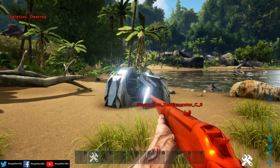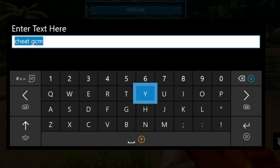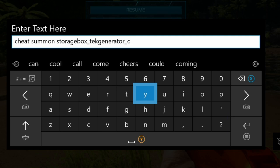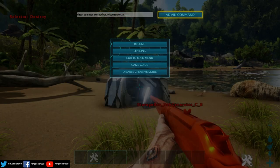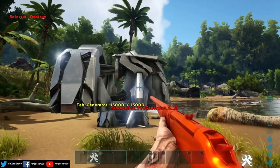Now that you have the structure ID, go back to the command bar and type in 'cheat summon' followed by the ID itself. For example: 'cheat summon StorageBox_TechGenerator_C', then hit Enter and activate the admin command. You have now summoned your first structure.